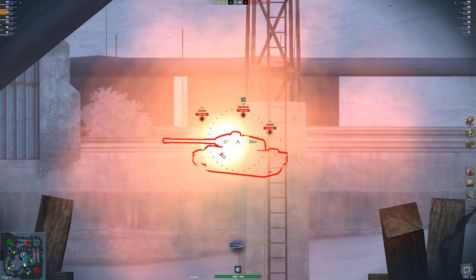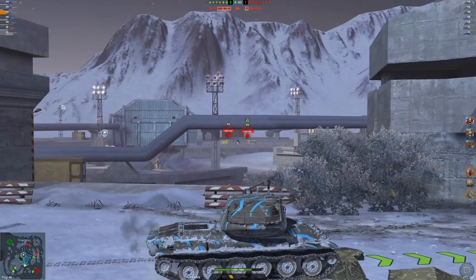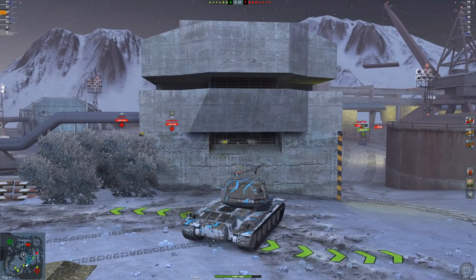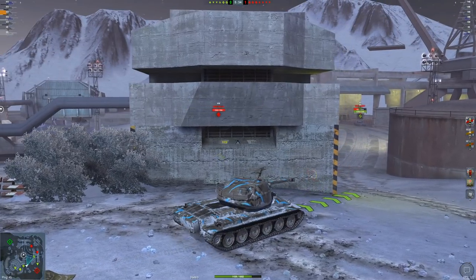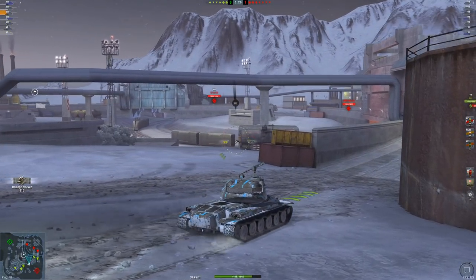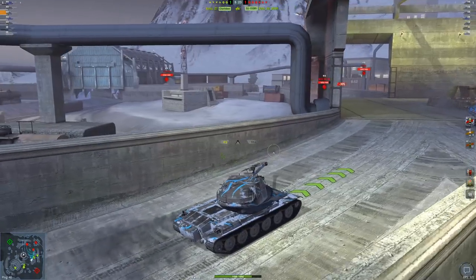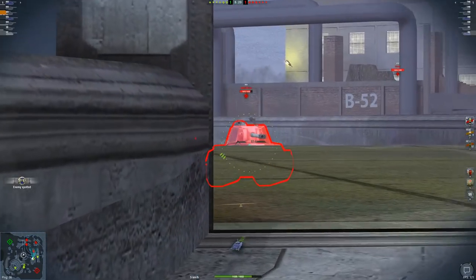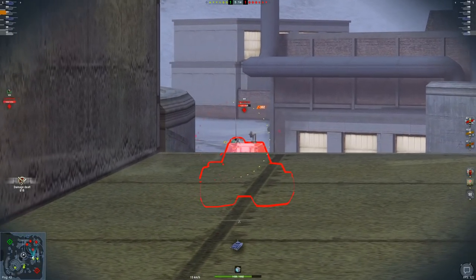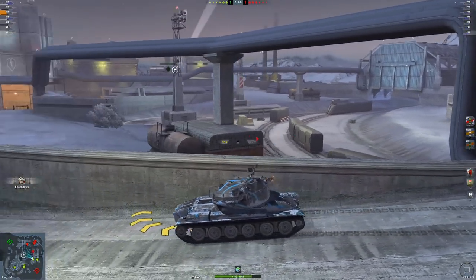We've also got vehicles like the AMX over here. Let's go for another shell — and yeet, there you go. Two easy penetrations into the AMX, and we back into cover again. I love that reverse speed — being able to reverse at 16 kilometers per hour is very, very nice.